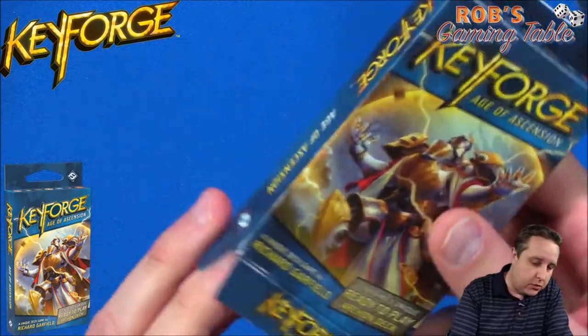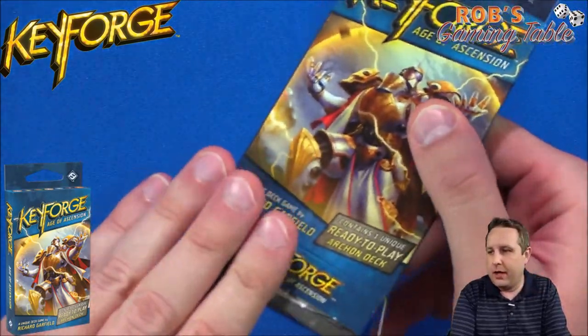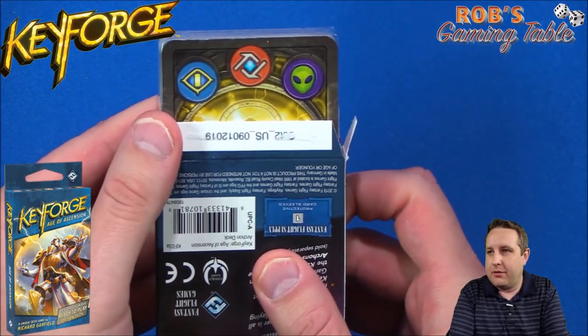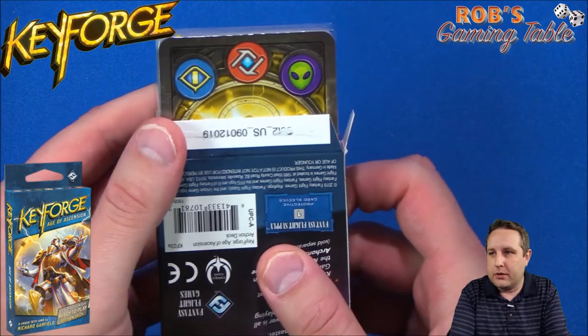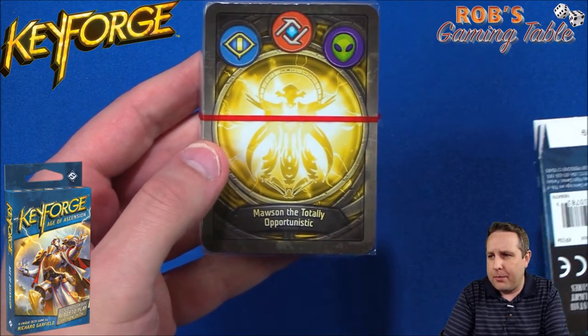Let's get this open — it's upside down, which happens now and then. So we have Sanctum, Logos, and Mars. And the deck name is Mawson the Totally Opportunistic.